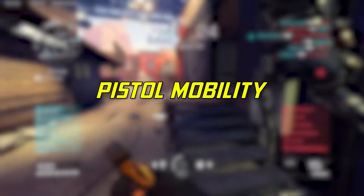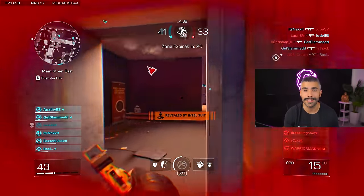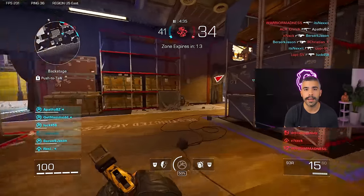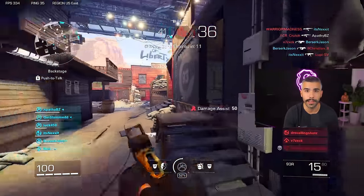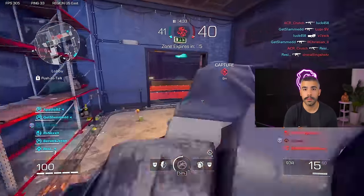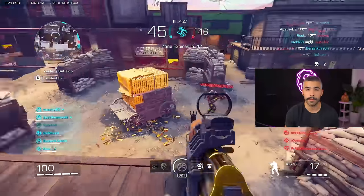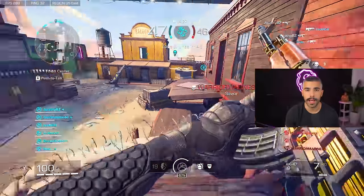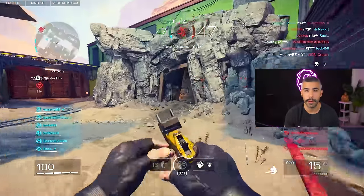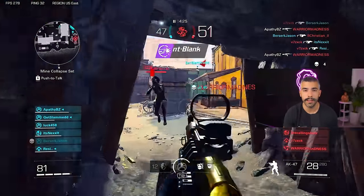Tip number one: use your pistol to run around the map — not necessarily for gunfights, but because it has the best mobility. This is going to allow you to move around the map very quickly, get to engagements quicker, or the objective quicker. It also lets you utilize movement a little bit more because it gives you more momentum. So if you're running and you decide to strafe or slide, you can easily swap to your primary and use it with the momentum you built up with your pistol and take them out.